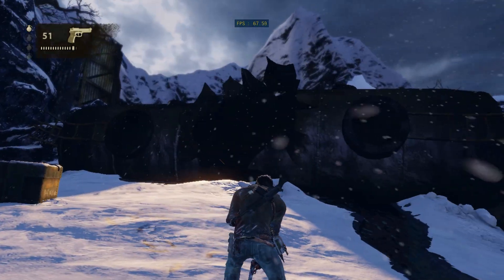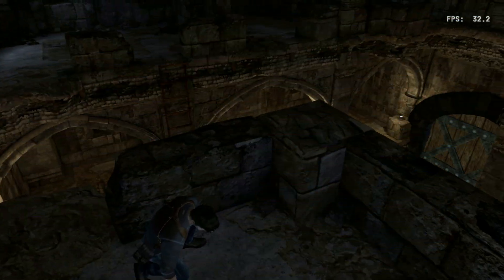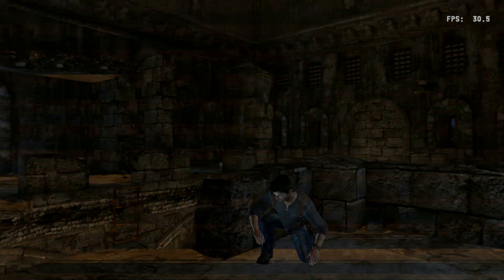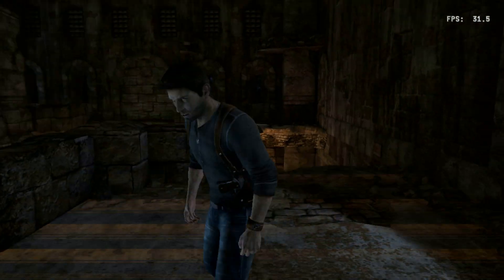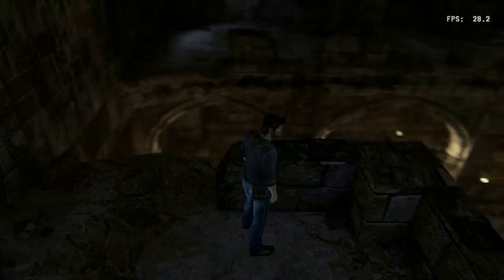Starting up with Uncharted 3. Here's an example of the SPU lightning effect — lined, horizontal line artifacts.